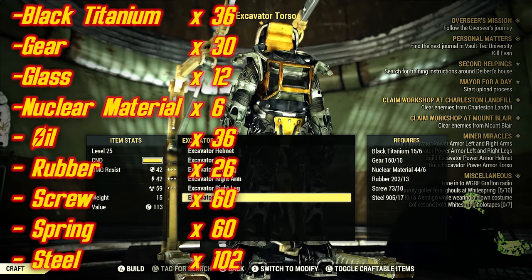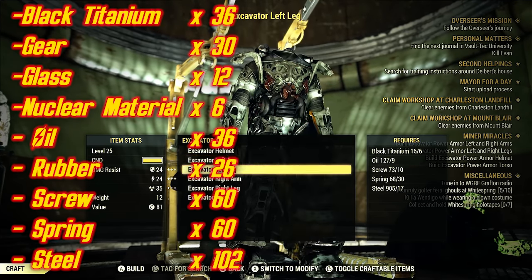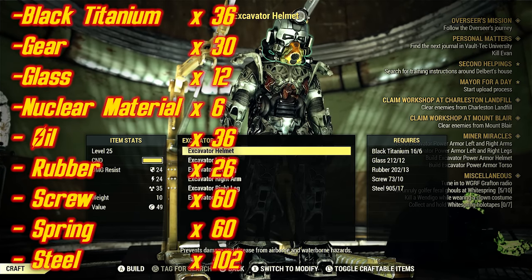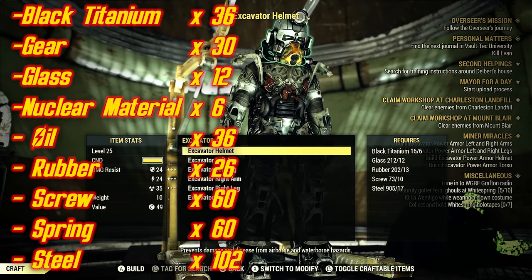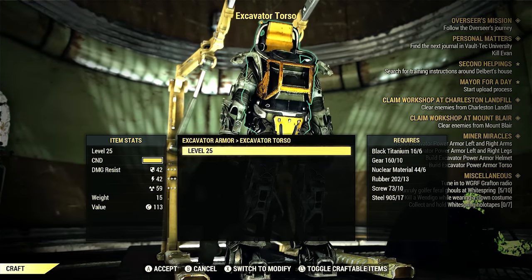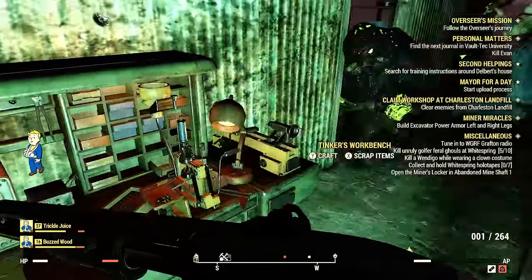Here are the materials you need — lots of this stuff. You need 36 black titanium, 30 gears, 12 glass, 6 nuclear material, 36 oil, 26 rubber, 60 screws, 60 springs, and 102 steel. Yeah, it's going to be a long farming session.